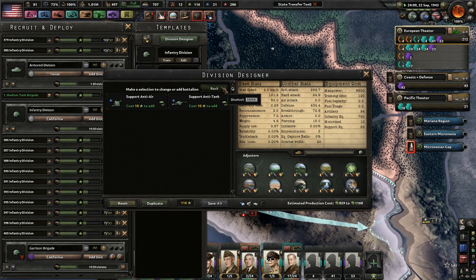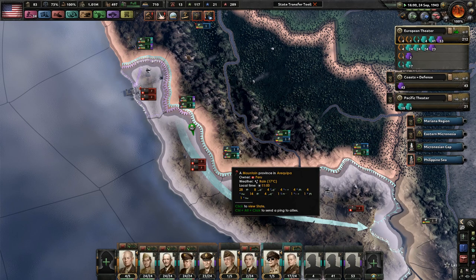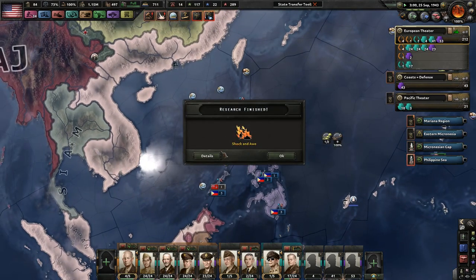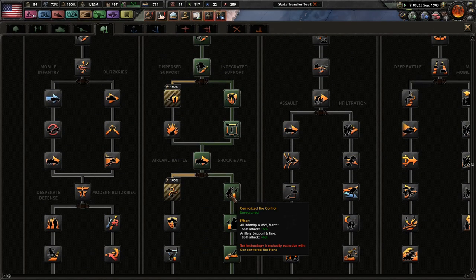Support anti-air and support anti-tank — I prefer field hospitals, but we might not get to those yet. Shock and Awe is done — more infantry soft attack, hard attack, and artillery soft attack and hard attack as well. And we are now done with our land doctrine.